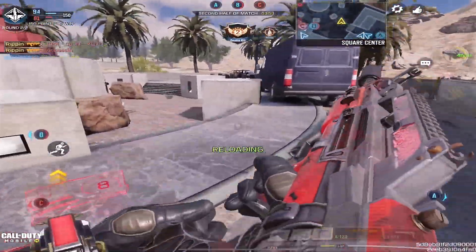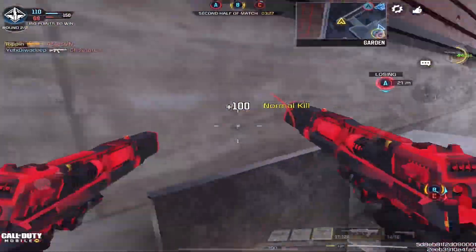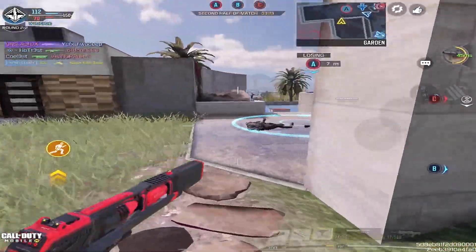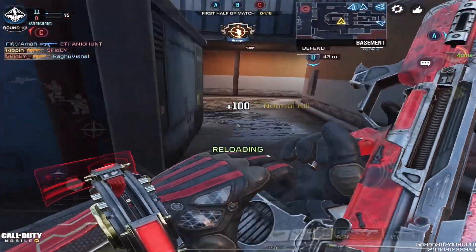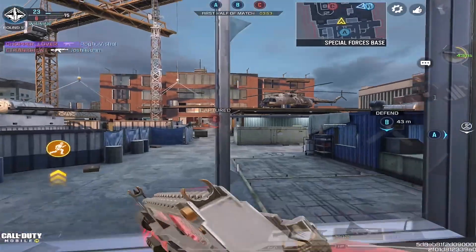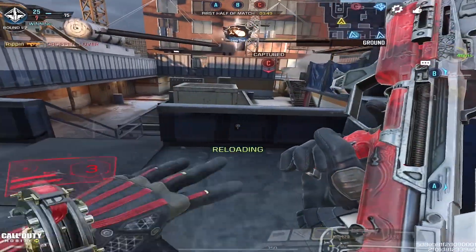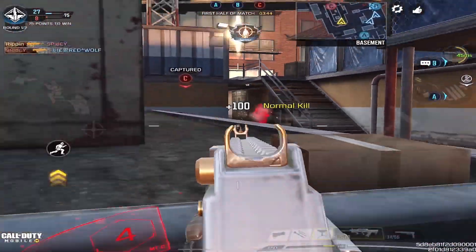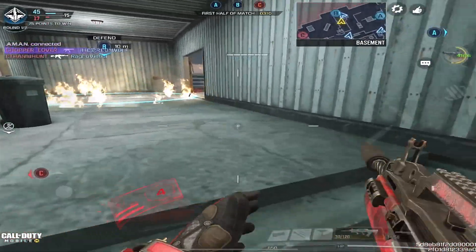The next attachment is the Stopping Power Reload — it's going to be the core attachment of this Type 25 build. What it does is buff damage insanely high, going from around 40 all the way to 60 damage, which is huge. This attachment does come with drawbacks: vertical recoil, reload time, and ADS time are all nerfed. But those will all get evened out with the next attachments. The Type 25 has a high amount of vertical recoil compared to horizontal recoil.